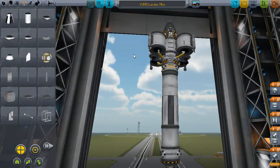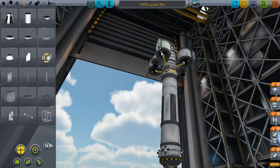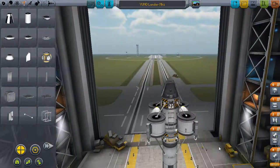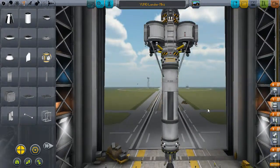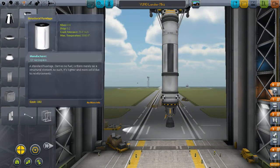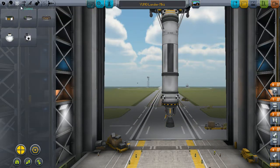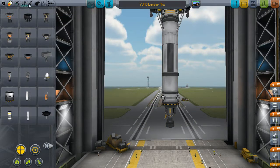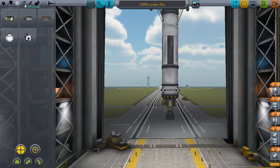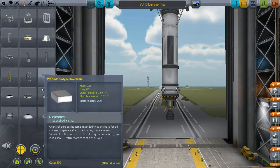I'll also add some structural beams here — there we go — so the entire thing doesn't wobble around like my grandmother's wobbly knees. She shakes like... that's just cruel. She doesn't shake, she's quite fine. We need to put a decoupler on the engine here.